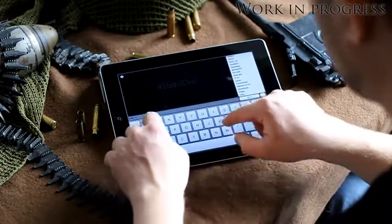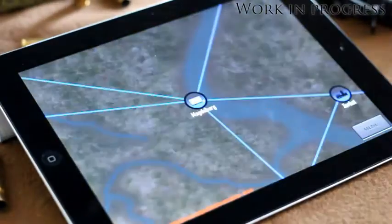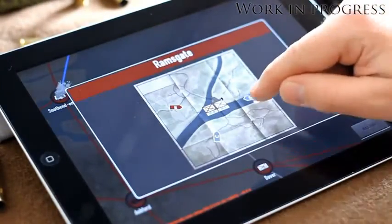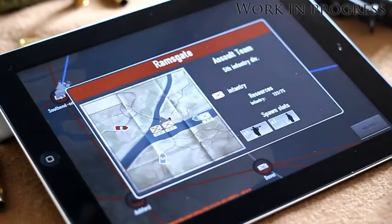In the next version, you will also be able to move and manage the assault teams and generally do everything you normally can in the strategy part of the game on the PC. The app is not out yet, but it will be free and available through the Apple App Store and Google Play Store.